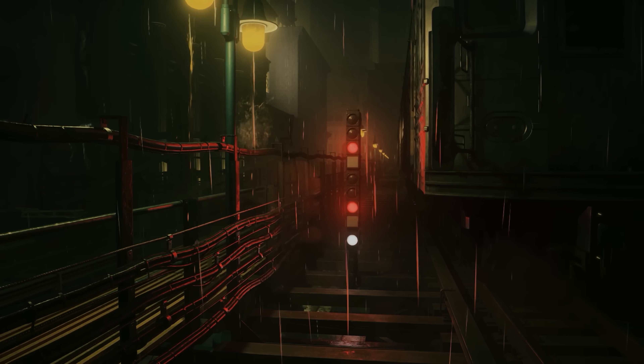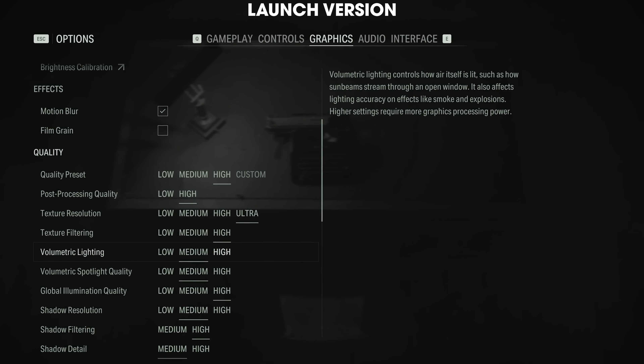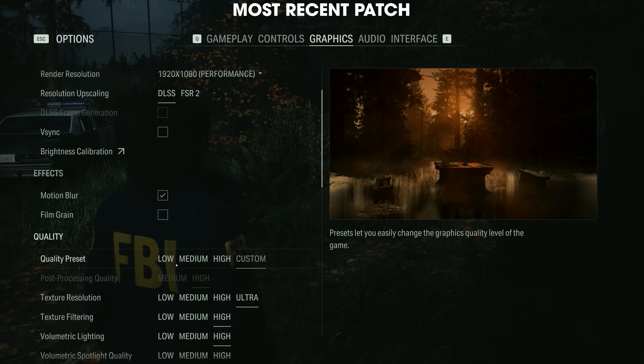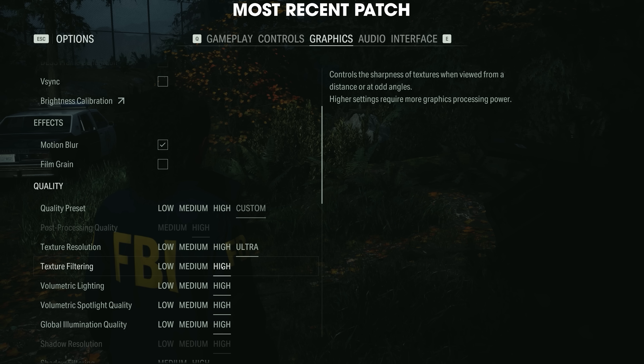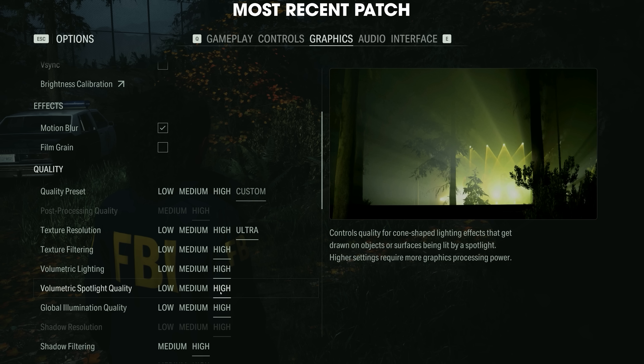I noticed some differences versus the launch version right in the game menu. At launch, the graphical options were powerful for tweaking but lacked transparency. As of the patch on January 31st, nearly all options now have preview images which give you a sense of what they'll do to specific graphical elements on screen. With the background rendering still visible while in the menu, you can judge graphical changes more easily while adjusting settings. This is something I want to see every game do, and it really helps players know what they're changing instead of having to test it manually.